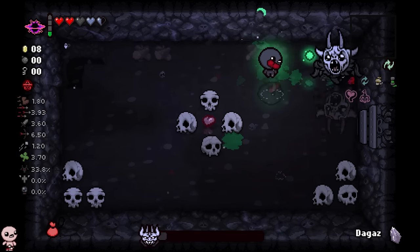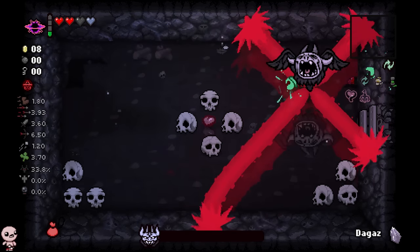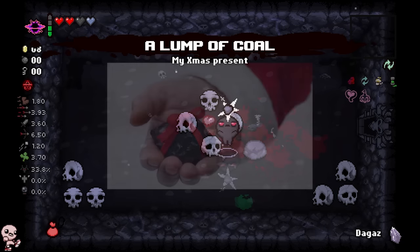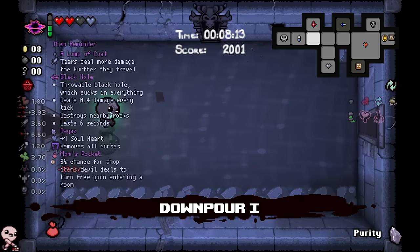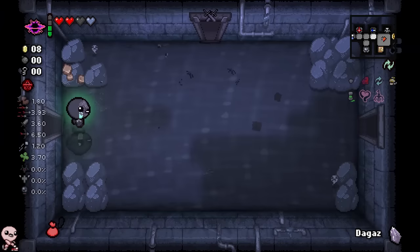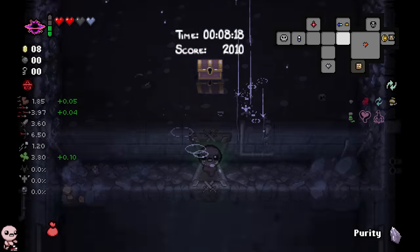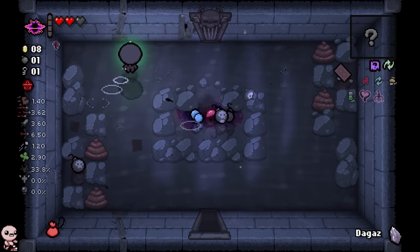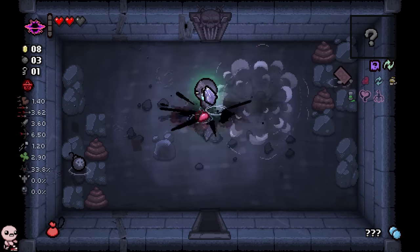Krampus fight. I love a lump of coal — it's such a beautiful damage up whenever you find it. That was just genuine skill issue. Thanks for the coal! Let's fight the mob challenge room — we might be able to land ourselves a little bit of a key. Just kidding, but it was worth coming in here because I did get stats. I'm going to check the black hole over here, and this is just going to destroy some rocks so I can get this bomb.